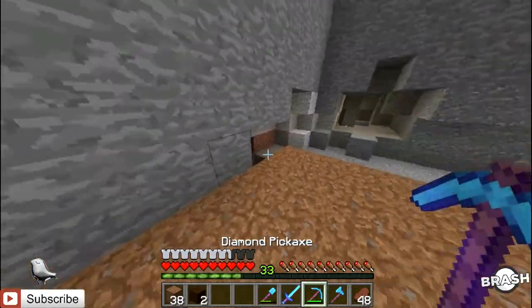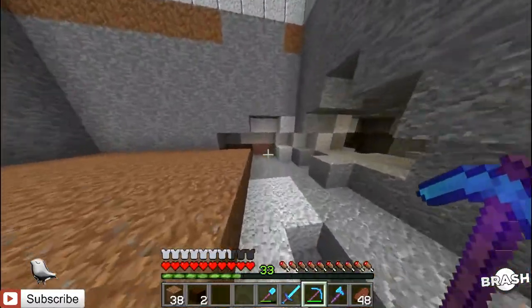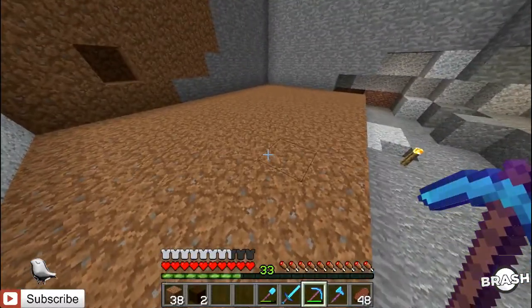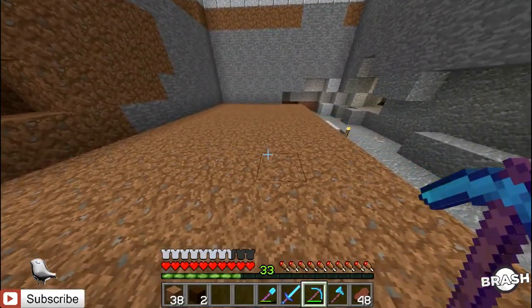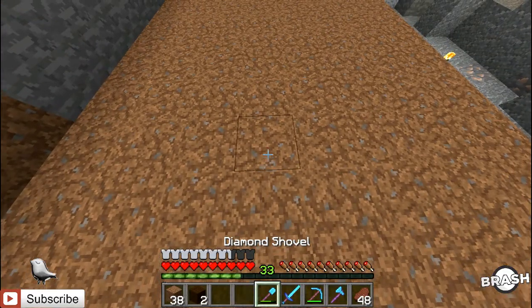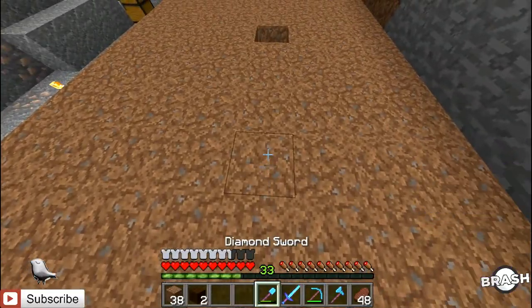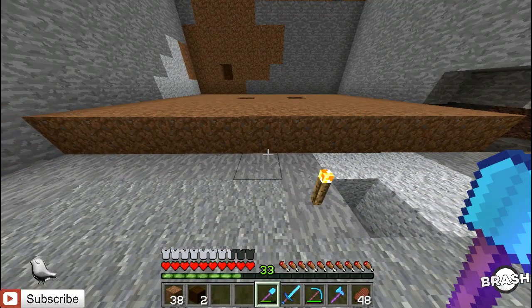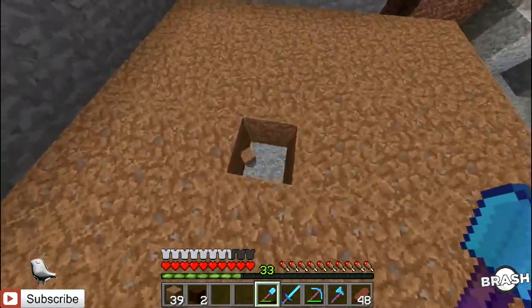So usually what I do with these wheat farms is have water on both sides, but I just realized that water can only suffice four blocks of dirt. So counting from the side: one, two, three, four — that wouldn't have any water. And then from the other side: one, two, three, four — that won't have any water either. So we've got four blocks straight down in the middle that won't have water.